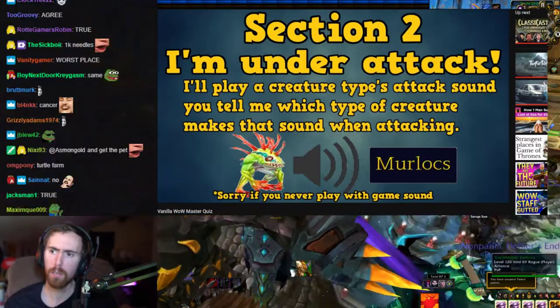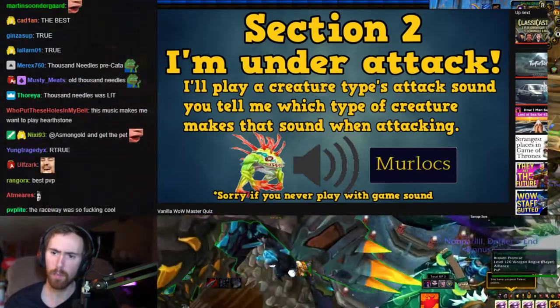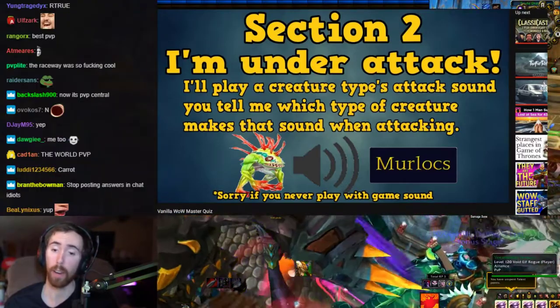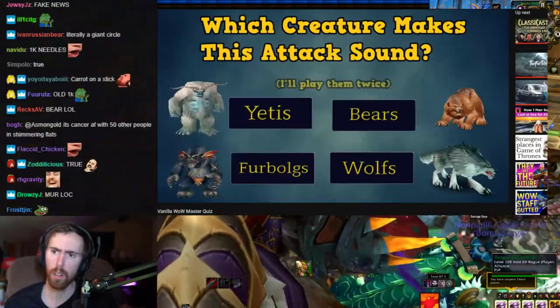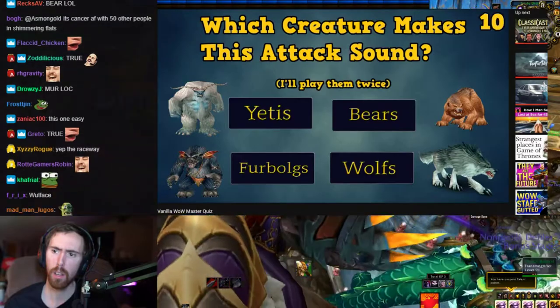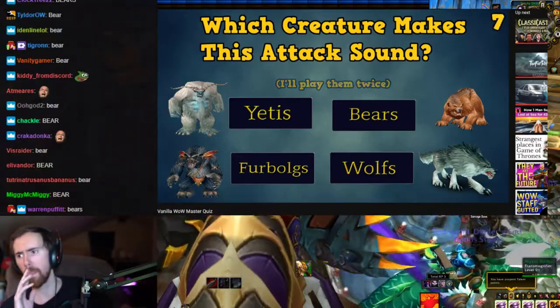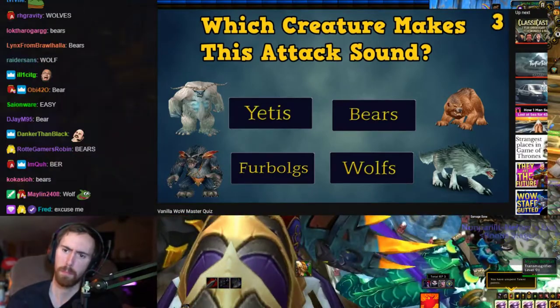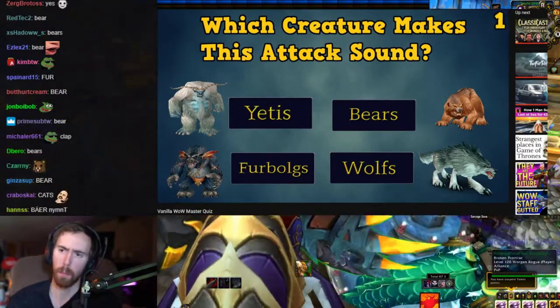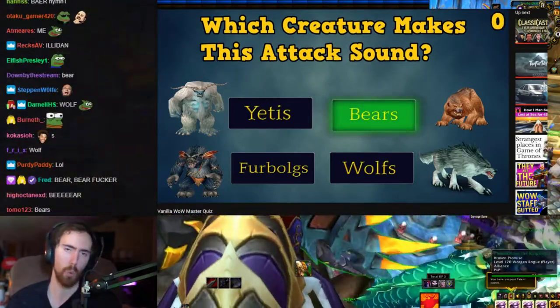Section 2: I'm Under Attack. I'll play the sound of a creature's attack, and you tell me which creature type makes that sound. Which creature makes this attack sound? Bears. Is it bears, yetis, furbolgs, or wolves? That's a bear, 100%. The answer is bears.